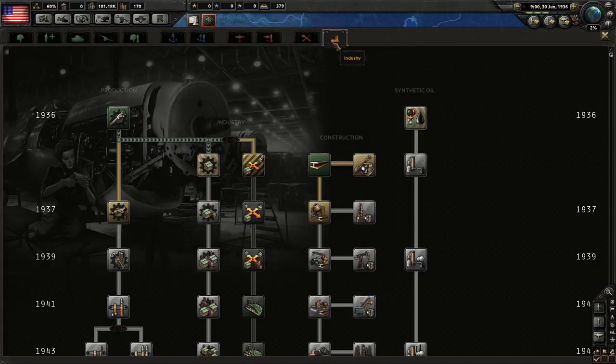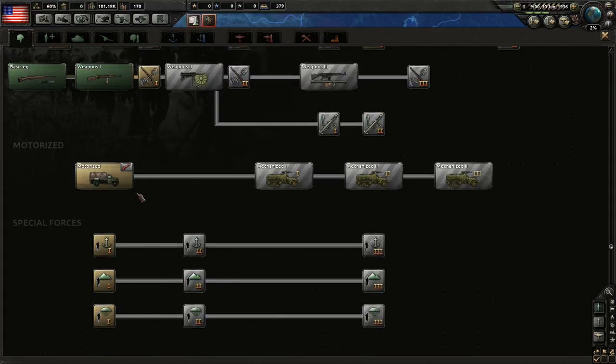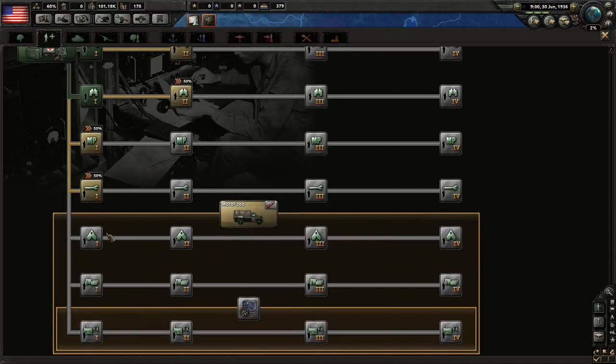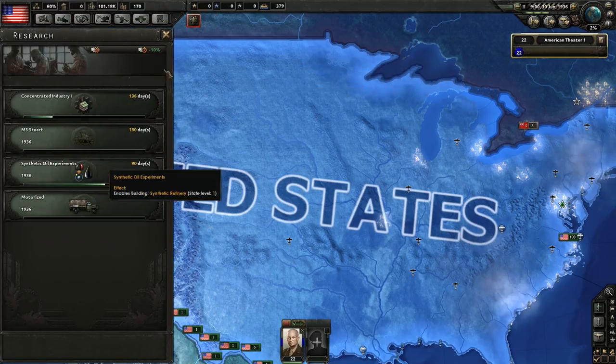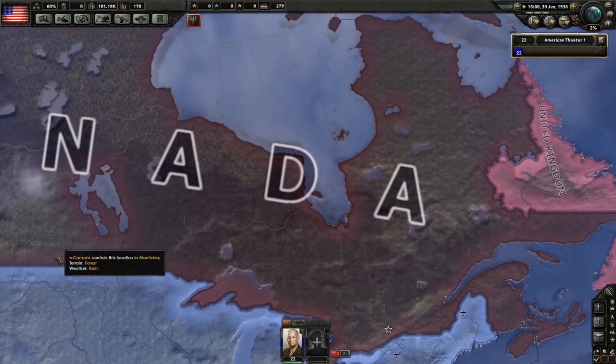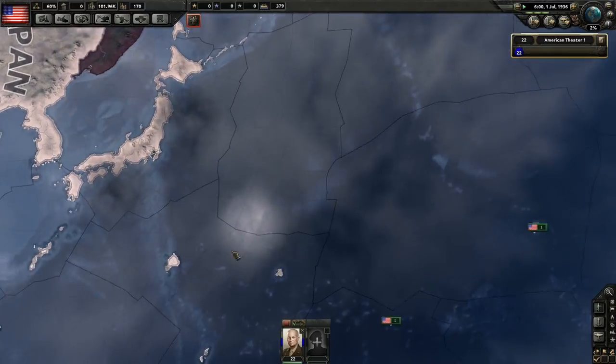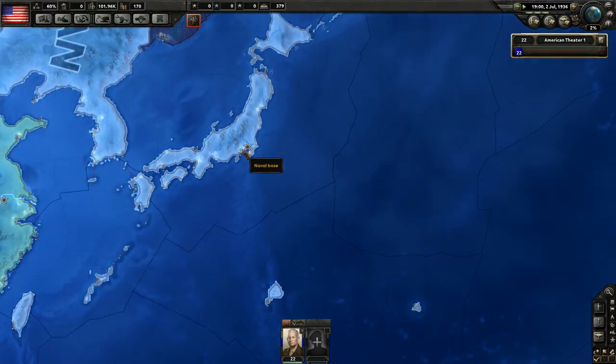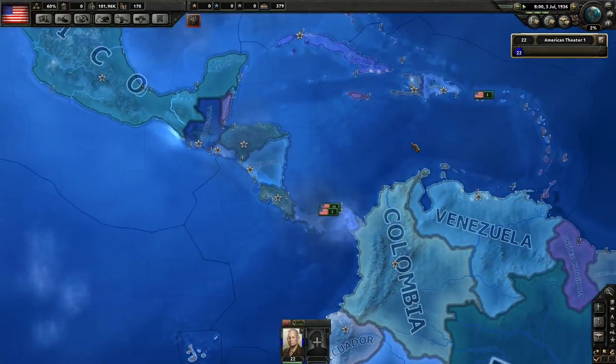We also finished construction. One thing I want to do is get marines — we're not going to get that just yet. We need logistics. I need to unlock motorized so I can get some logistics, because one of the issues I was having in the Pacific was logistics. I had 18 Marine divisions on Iwo Jima and even though I built up a ton of supplies, I didn't have any logistics support. I'm also going to work on the Manhattan Project — I think it's going to be a lot of fun.